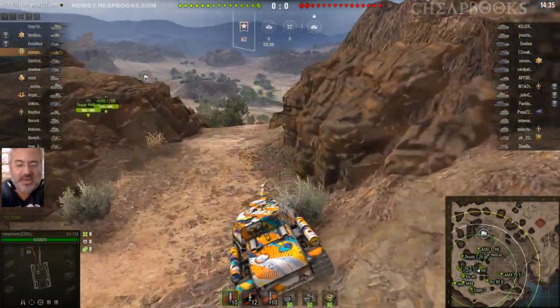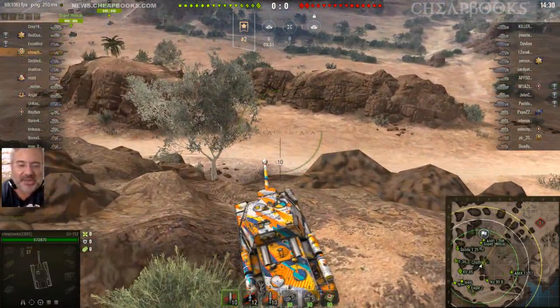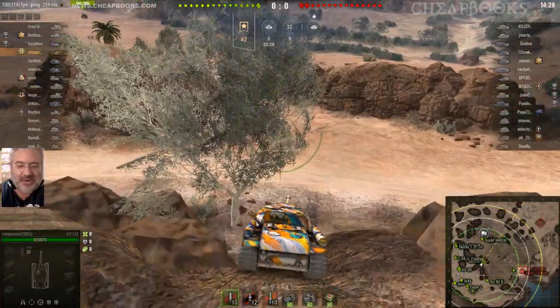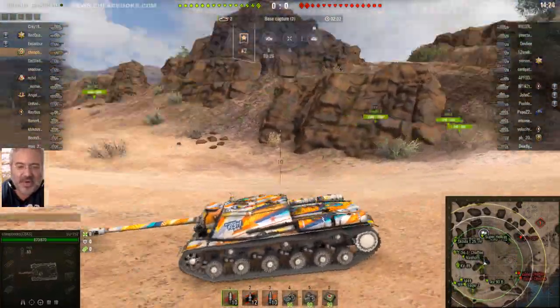I put on this crazy camel camo — I really don't remember which camel this is. I try to come down here as fast as I can. It looks like I took the easy way down. Wargaming Fest 2019.